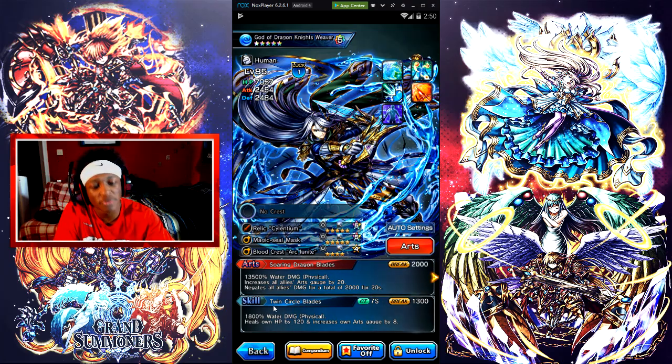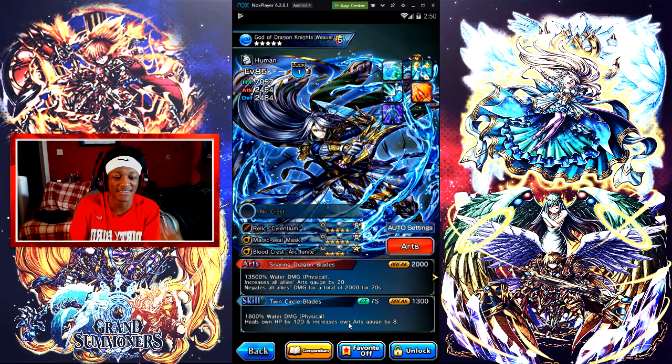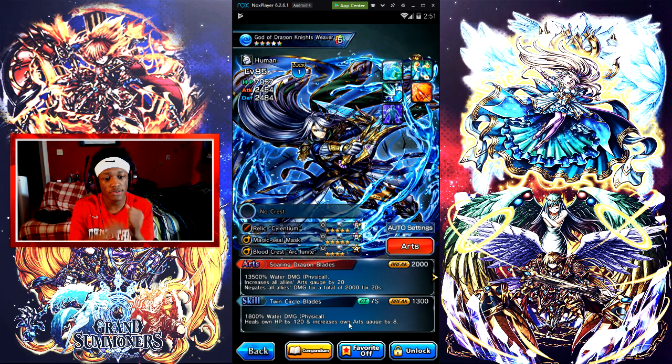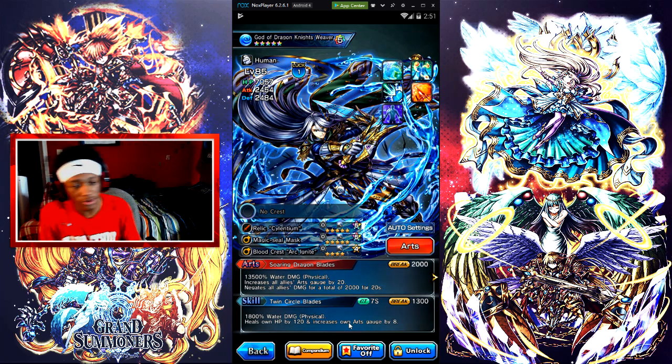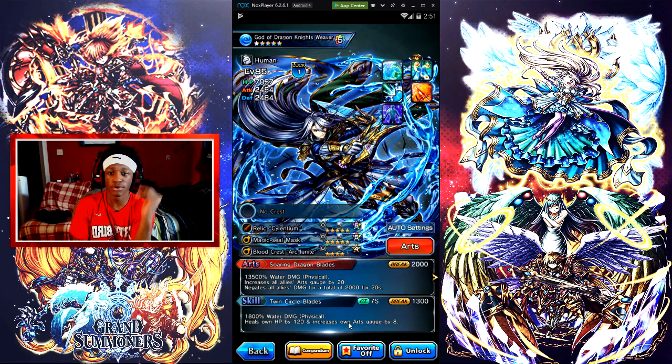So the skill is Twin Circle Blaze — you do 1.8K water damage, physical, heals own HP by 120, and increases own art stage by 8. Let me remind you guys: when Weaver does his skill, he's boosting his art by himself. So that's really good to have, especially if you don't have anyone to boost your other units' arts.